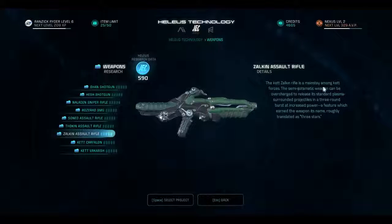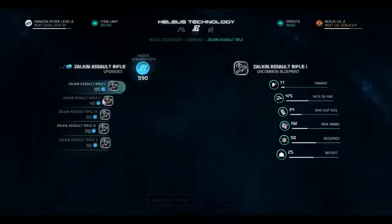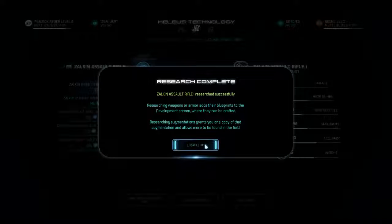Translate as three stars. Semi-automatic weapon that can be charged to shoot. Yeah, I can do that. I have a lot of research points, so I'm going to research this. Blueprint only had a development branch to the terminal — you can launch development once you have gathered all the required resources. Researching weapons or armor adds their blueprints to the development screen where they can be crafted. Researching elements grabs you one copy of that augment, and more are to be found in the field.